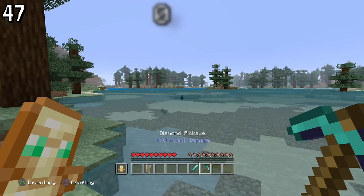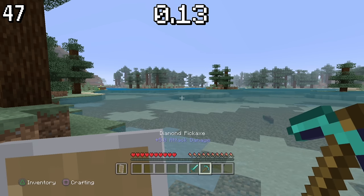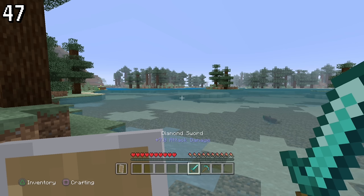Switching from one item to another takes about a third of a second, while with a shield it takes about an eighth of a second — reasons unknown. Looking at the footage, the pickaxe is immediately switched to instead of the item going down and coming back up fully.